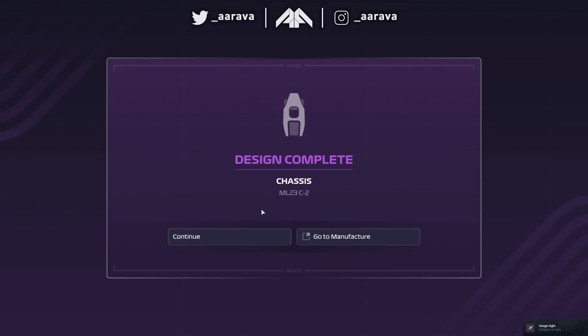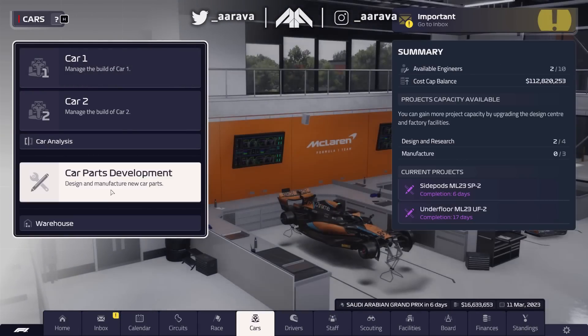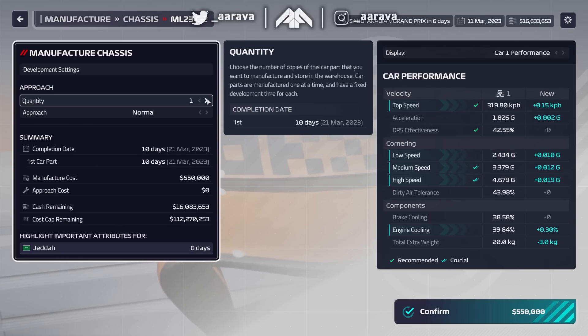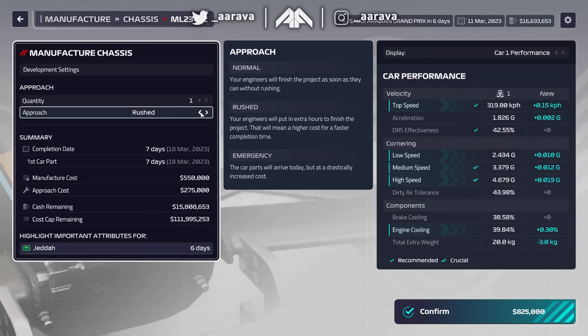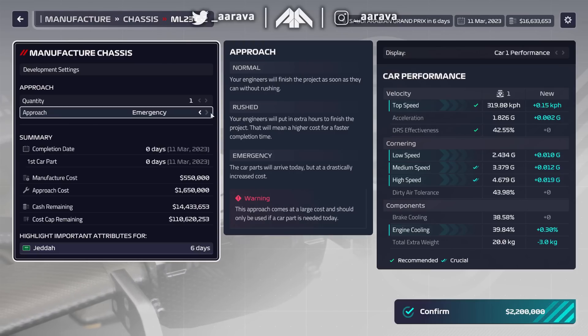Chassis design is complete, so now if we go to the car manufacturer and make that new chassis - the ML23 C2 - let's see what we can do. We need hopefully two, but the race is in six days and that's going to take too long. Rushing it takes seven days, and emergency costs 1.6 million dollars versus 200k normally.